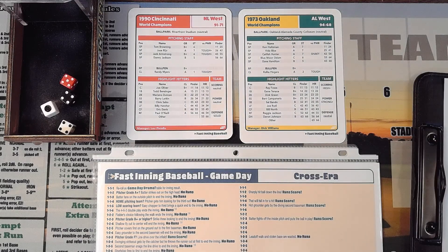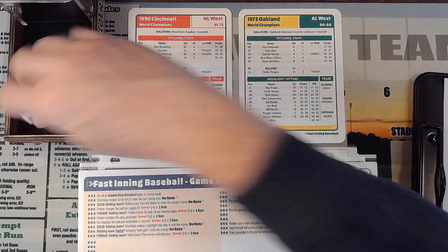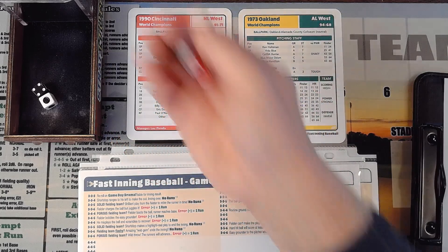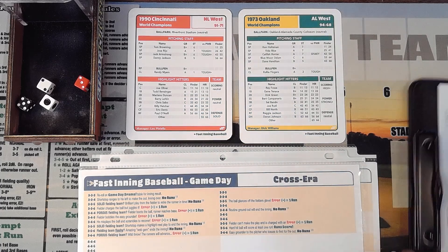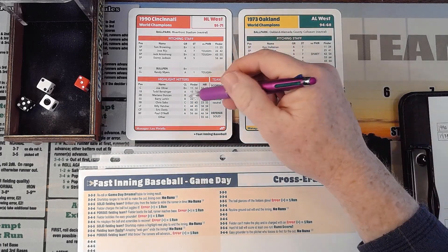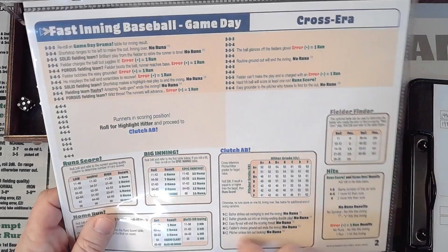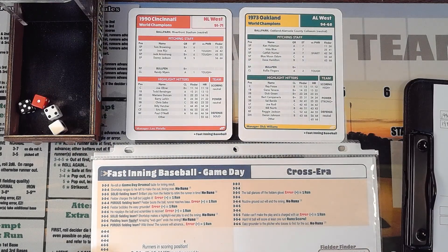The Reds are the visiting team at Oakland-Alameda County Stadium, a neutral ballpark. We get a 4-4-5, so that's a clutch situation. Using the finder chart - APA style with red and white dice - 32 on the finder's chart is Barry Larkin. He is a B clutch rating. Holtzman is an A, so you need a 54 or more to get a clutch hit. That's a 14, so he fails to get the clutch hit. No runs on a hit.